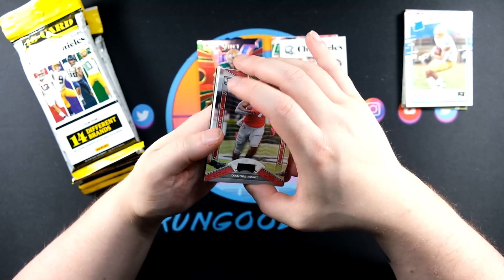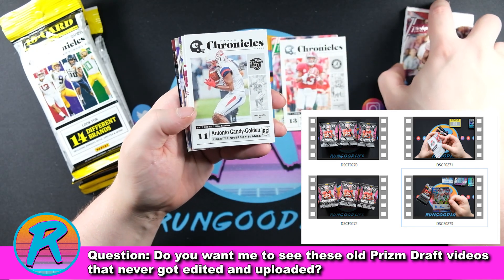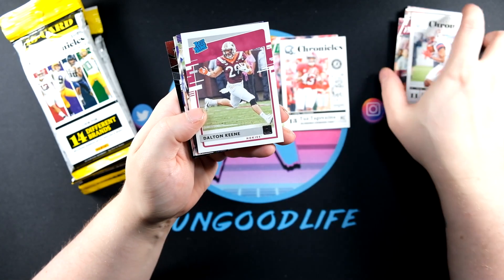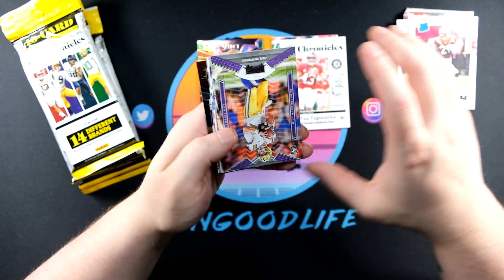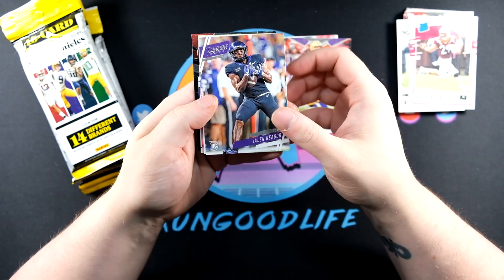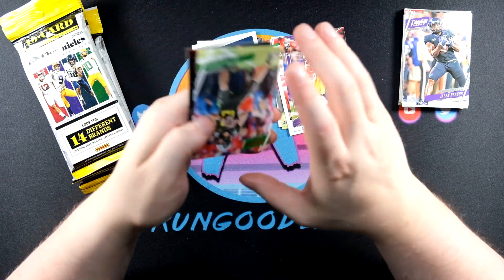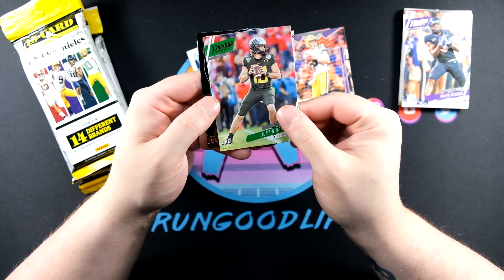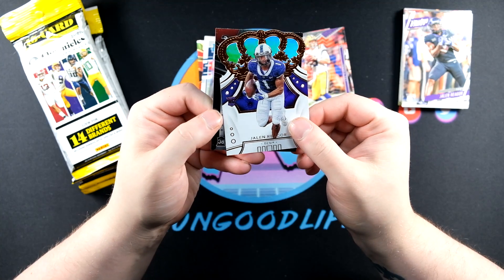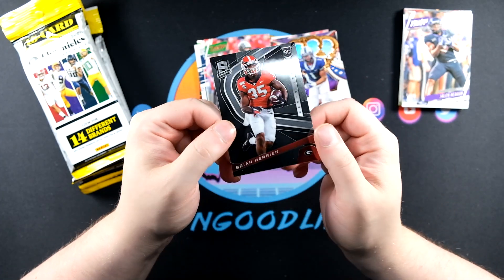We did some prism draft on the channel a while back and I figured I'd do something different today - been doing a lot of baseball and basketball. There's our first Burrow, two packs in, just a standard playoff nothing crazy. We got Jalen Rieger, Jordan Love which is going to be a press proof non-numbered but still kind of a hit, Justin Herbert again, and that is a prestige red foil non-numbered.